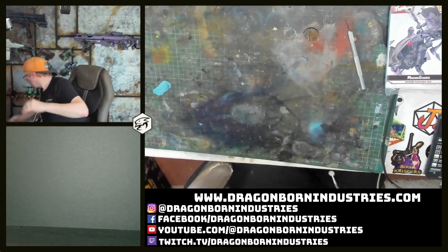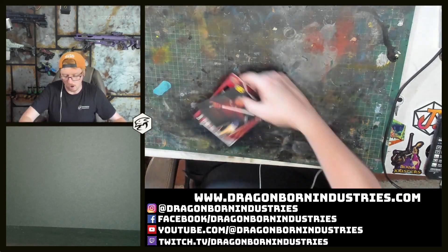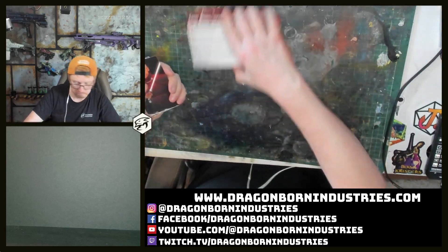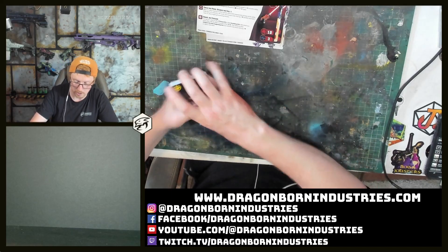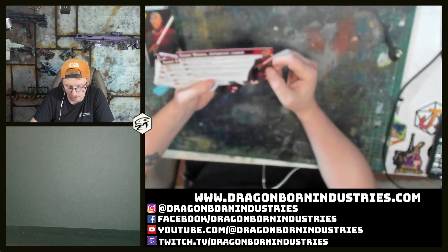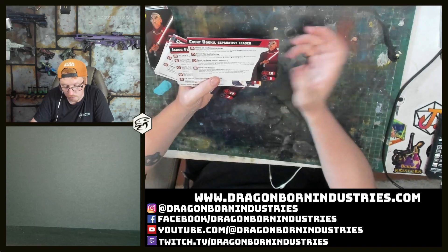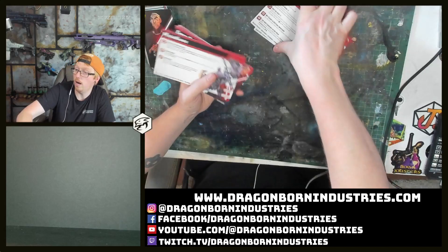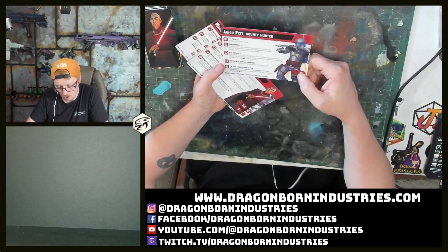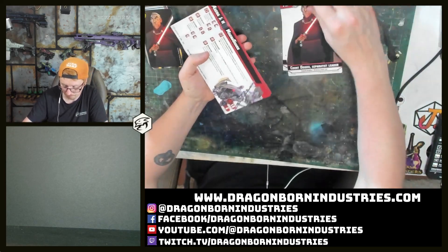Now let's have a look at the cards you get inside. It seems like this is going to be simple - what you get in the box is that particular unit. So let's look at the big character boards first. This is Count Dooku, Separatist Leader. You've got all his abilities on there - things like Brave but Foolish, Twice the Pride Double the Fall, Surely You Can Do Better, and Leader of the Separatist Army. Then there's Jango Fett's card and the Magna Guard card. On the back of all of these there is more artwork - a lovely large art piece. You've got health stats and other information, though I'll have to read the rulebook to get back to you on the details.